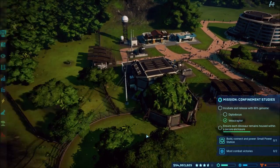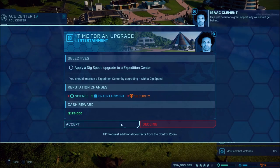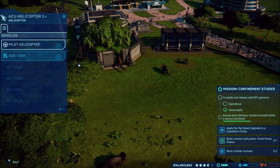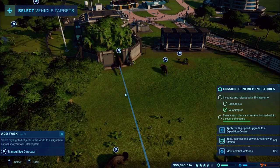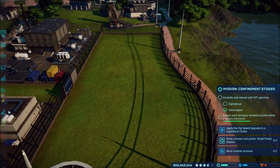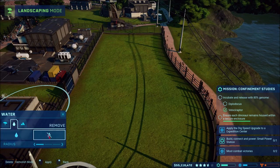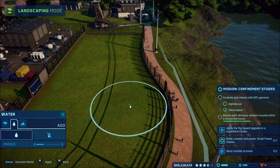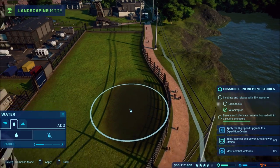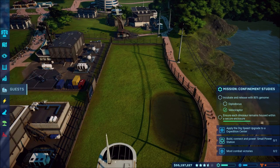There we go, we got the Diplodocus coming out! We'll go ahead and trank that guy out and hopefully move it over here to see how it fits in. We need to add water first, so I'll add a bunch of water there for it. Then we'll add a feeder in first, keeping it here in the center close to the visual for guests.